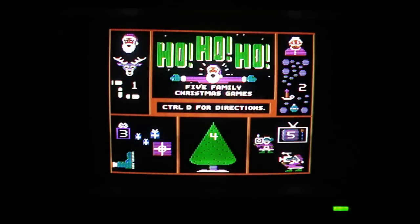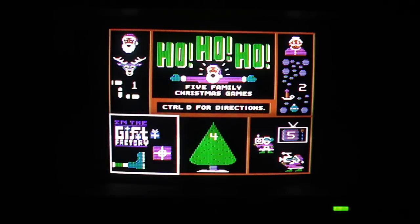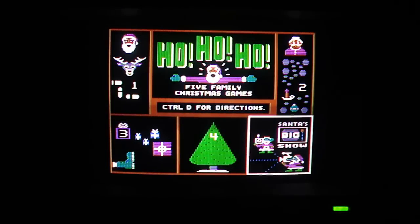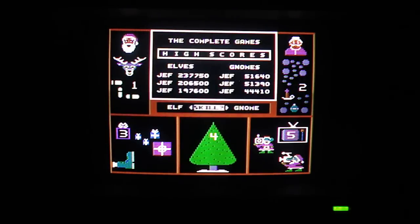Ho Ho Ho has a menu screen that I think is somewhat similar to Mega Man in that you can select any level you want out of order, or you can play them all in sequence. There are also two forms of difficulty — Elf and Gnome — which have a huge disparity between them, with Gnome being extremely challenging.